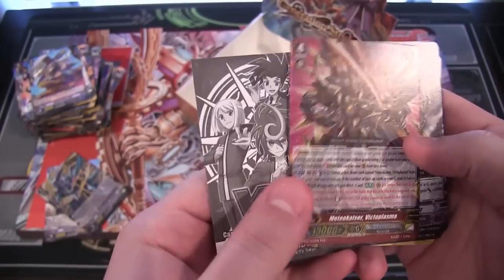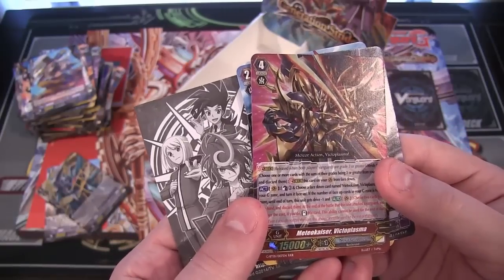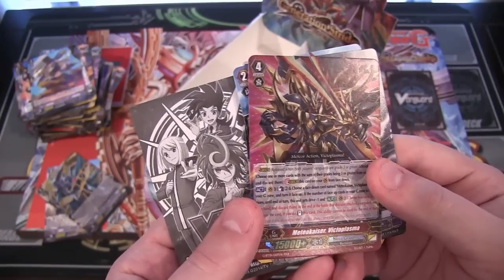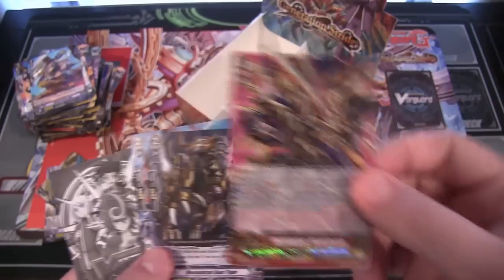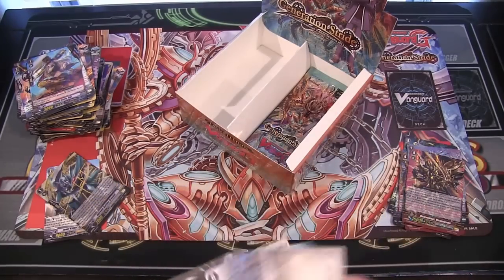Use this power for good and not evil, huh? And oh man — that's Nova Grappler, triple rare! That's Medio Kaiser Victo Plasma. That's insane looking — I love the way that card looks. Getting one of the better Nova Grapplers and one of the best Gear Chronicles. Wow — it's saying build both of them.